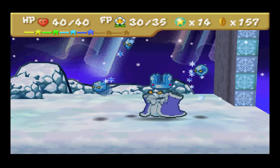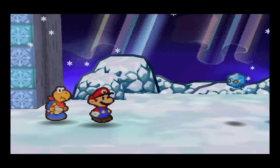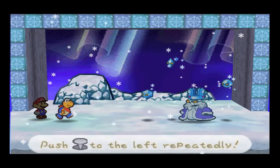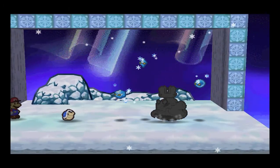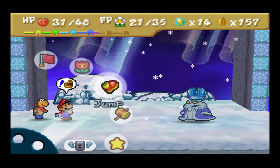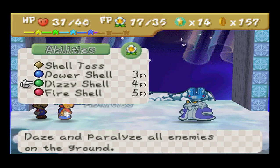Again, he will summon them back. And then what you're going to want to do, you're going to want to charge up. We're going to want to use a Fire Shell. I'm pretty bad at this attack. If you don't destroy the Crystal Bits, he will attack you like that — it's pretty hard to block since they're pretty fast. You're going to want to Super Charge again until you get a lot in, just like the Huff and Puff video.